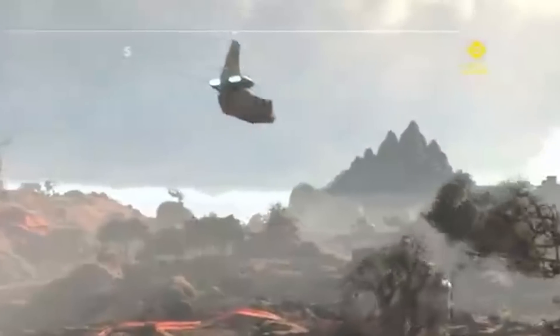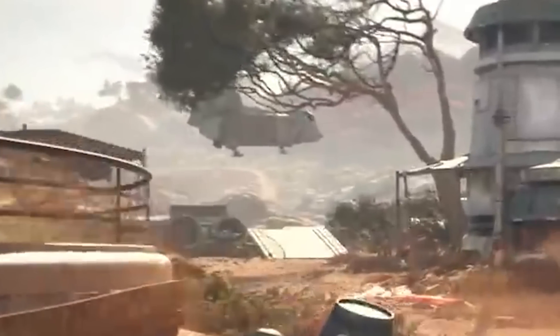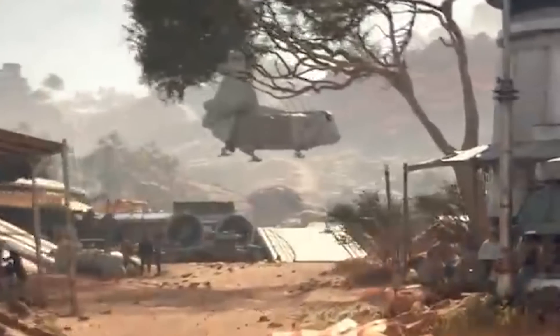Remember that ship leaving the base earlier? You can actually see it flying by here and it goes and lands in the local town. I'm assuming you can go there and meet whoever's inside — maybe commandeer the ship, maybe make a deal with them, maybe it's a side mission or a random event. Could be anything.